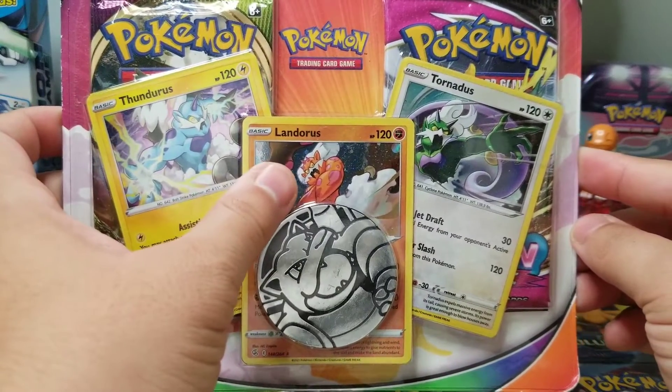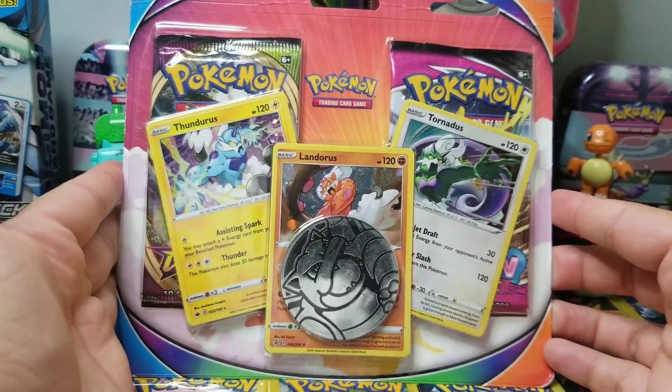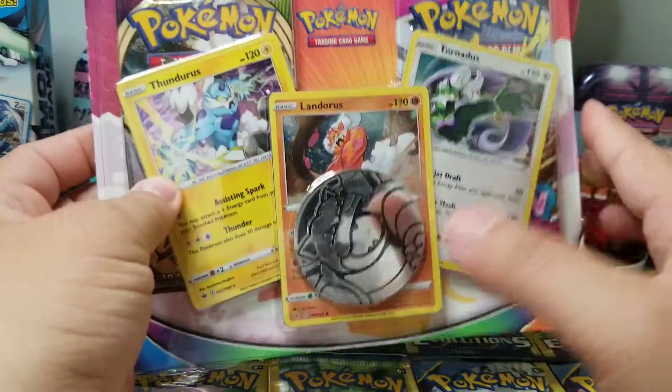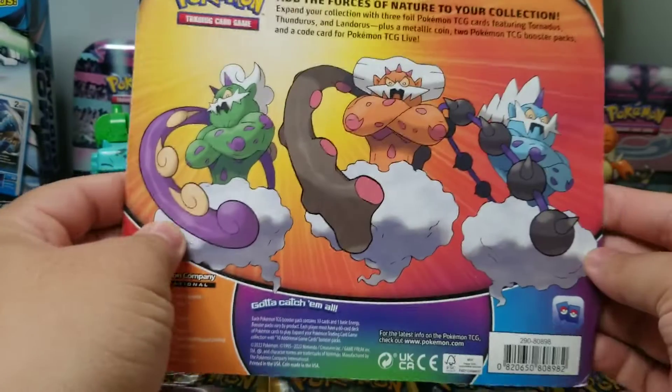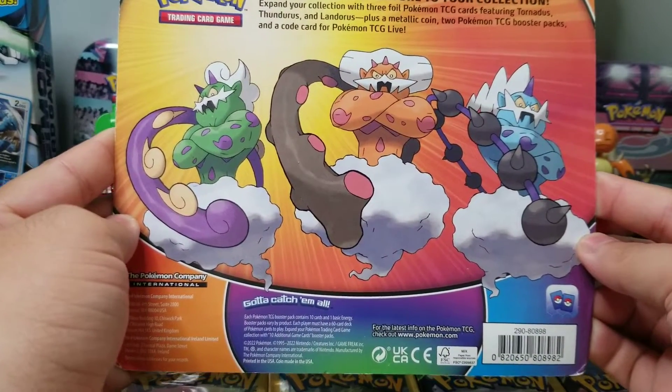We have Thunderous, Landerous, and Tornadoes. So guys, if you want to see what's inside this really, really cool pack, make sure you stick around. That's the way the back looks. It's going to be an awesome opening.